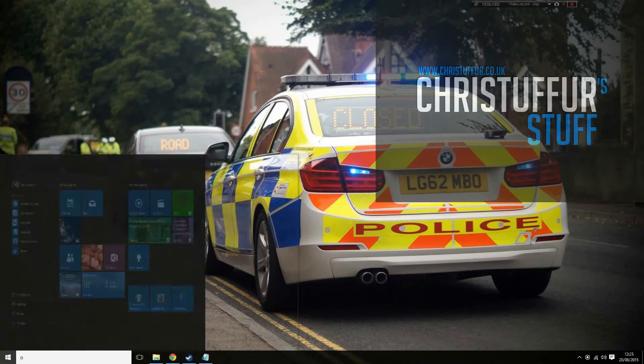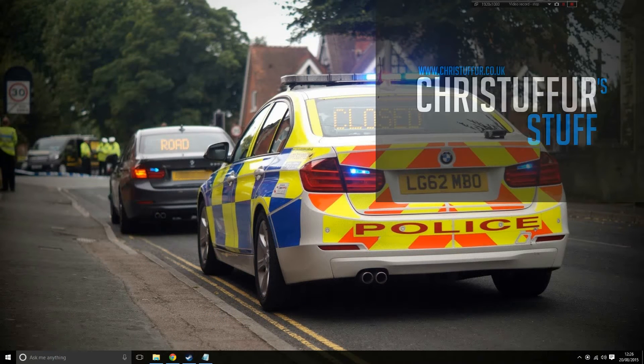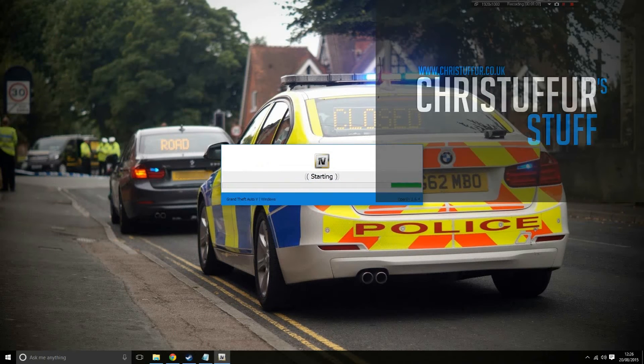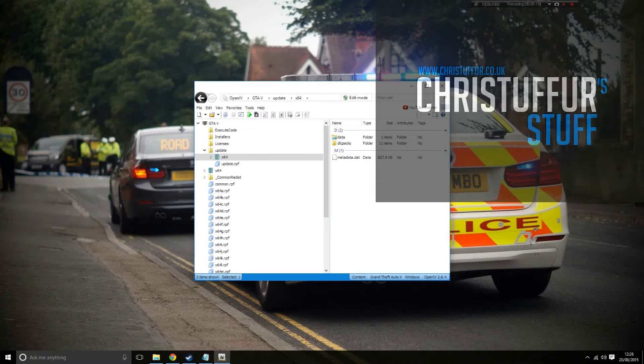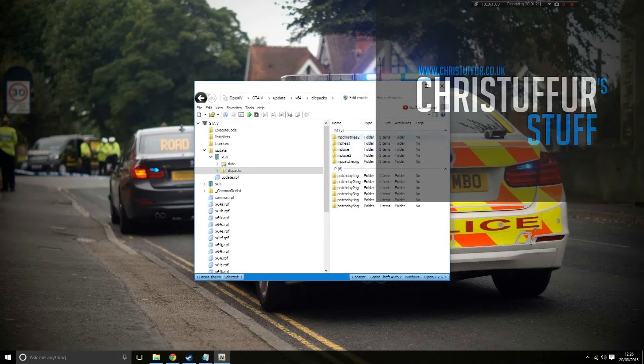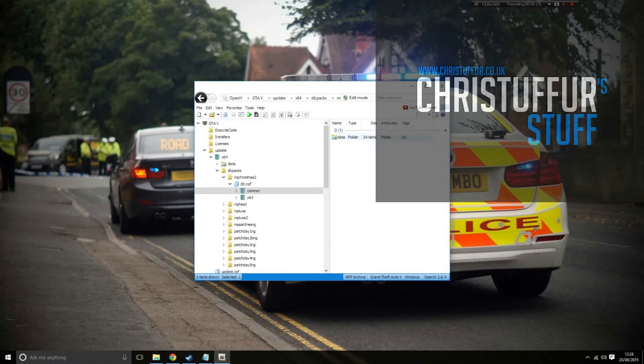First off, you are going to want to open OpenIV — GTA V Windows, obviously, otherwise you're going to have some complications. The DLC for this is located in Update X64, DLC Packs, MP Christmas 2, DLC.RPF. From here you're going to go to Common, then Data.